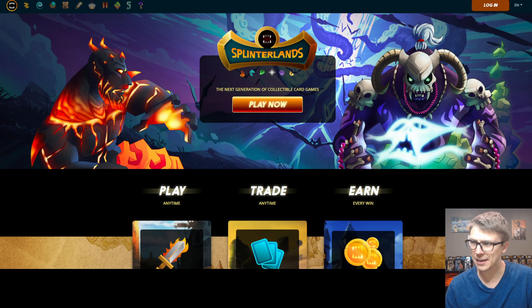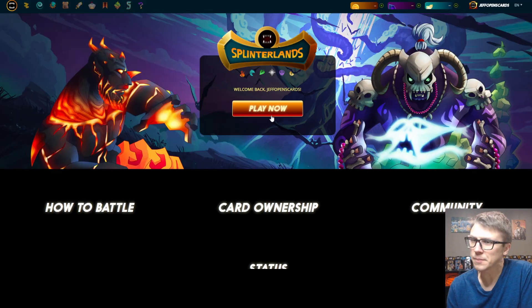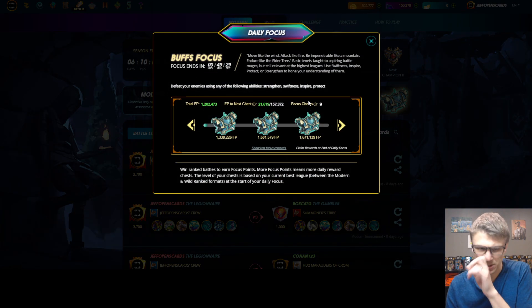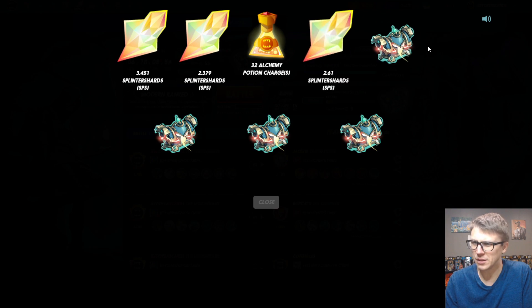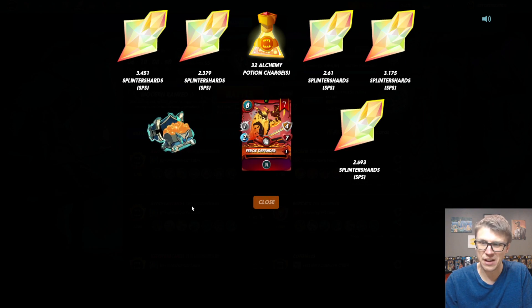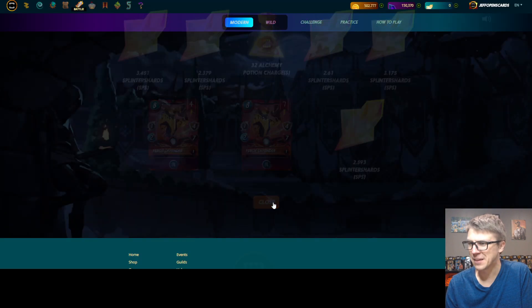Let's head to the main account, which has Champ Chests — Jeff Opens Cards. This one's actually got 49 minutes until the next day, so we'll have at least nine more Champ Chests in less than an hour. I don't think I'll pause this video to try to get those in the same one, but maybe I'll have that be a short later today. Eight Champ Chests: got 3.4 SPS, 2.3, 32 potions, 2.6, 3.1, 2.5, seven Ferox Defender, and four Ferox Defender. Not too stellar for Champ Chests, but oh well.